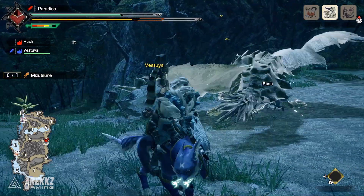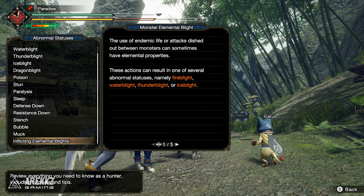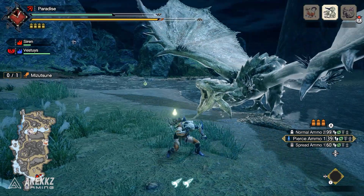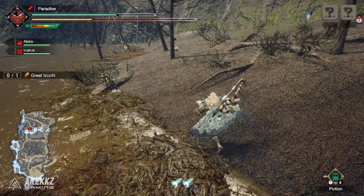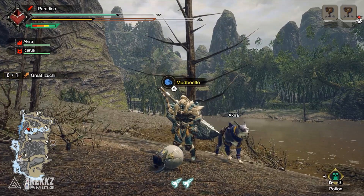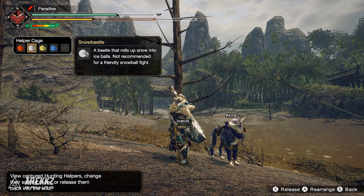According to the in-game hunter notes, the use of endemic life or sometimes attacks between monsters can have elemental properties. These actions can result in one of several abnormal statuses and so far we know of fire, water, thunder, and ice blight. There could of course be more, but as of the demo these are the only ones we have to go on. Each elemental blight can be applied with an endemic life found on the map — more specifically they are the hunter helpers, endemic life forms used as items once captured and stored in the helper cage via the item bar. You can store up to five at once.